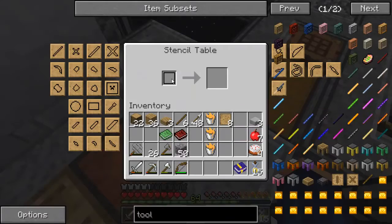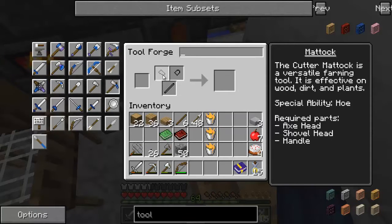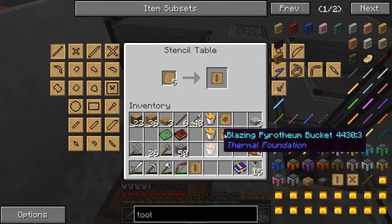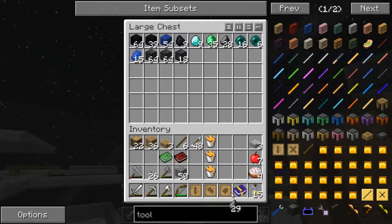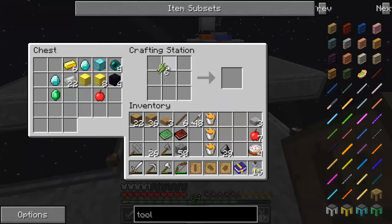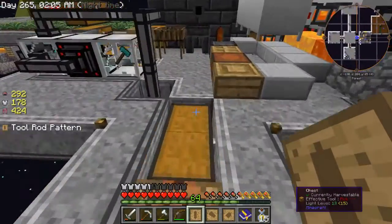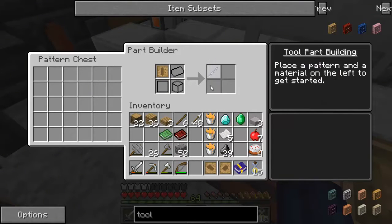We're going to put the blank stencils in the stencil table. First thing we build is a madoch. Click on the tool forge, click on madoch, and you'll see exactly what you need: an axe head, a shovel head, and a tool rod. Get those patterns out first — there's the shovel head, axe head, and tool rod. We're going to make these out of flint and paper. Take about half a stack of flint, and we need to make some paper real quick from sugar cane — six pieces of paper. We use paper to add an extra modifier slot.